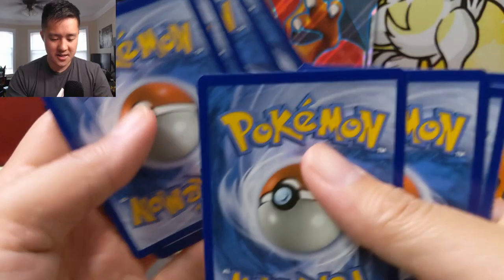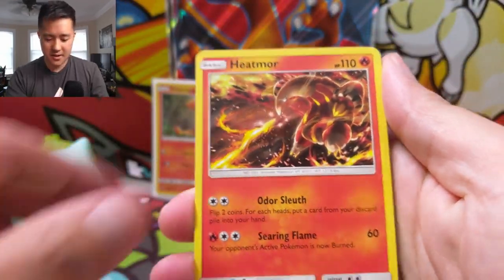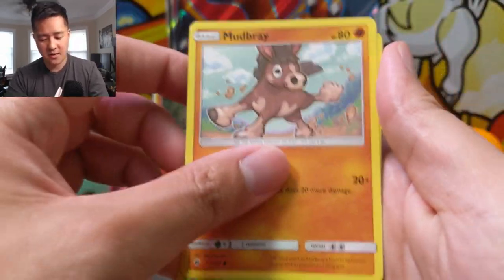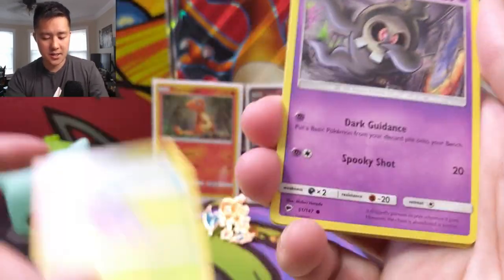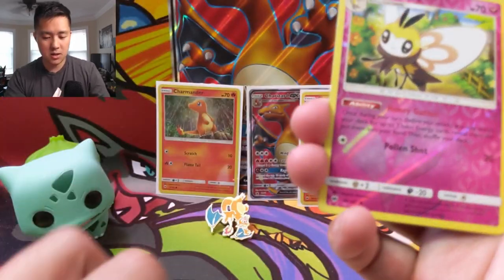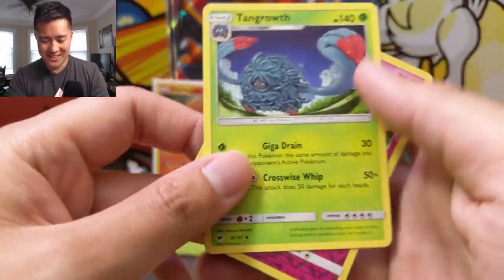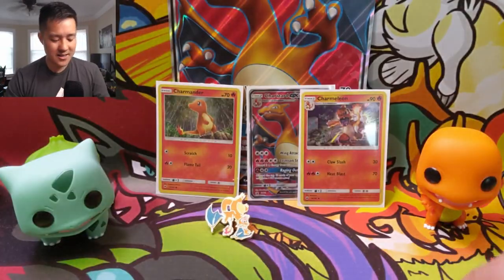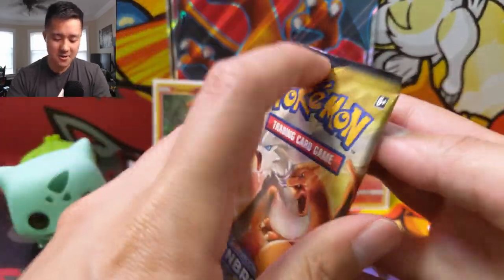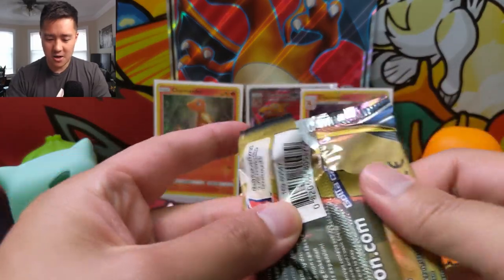We got Unbroken Bonds and Burning Shadows - one more pack of each. If we can't hit it here, then we'll call it quits. I can be stubborn at times, especially when we're getting shut out of any kind of good pulls. We have a Mudbray, Oddish, Dubwool/Duskull - that could be a good sign - Espurr, Morelull, Ribombee. How many Ribombees did we pull this opening? Oh that's a Tangrowth. Reshizard - you know what to do. We got our Charizard, we got a little Funko Pop Charmander. Come on, what more do we need?